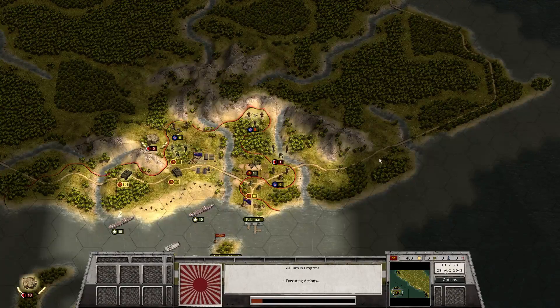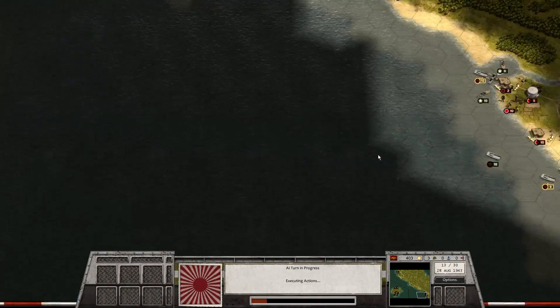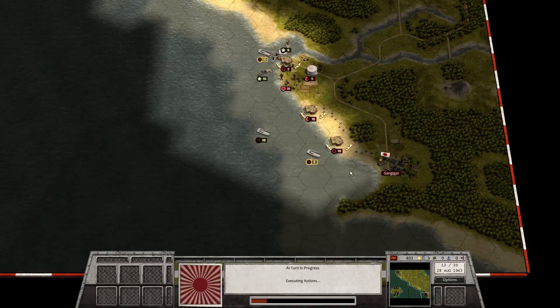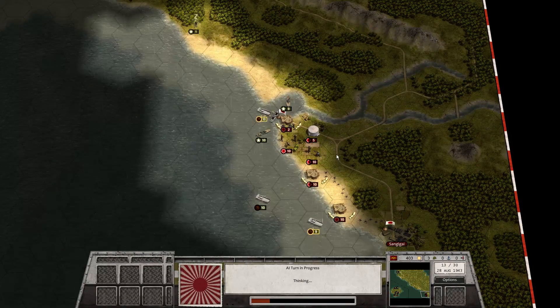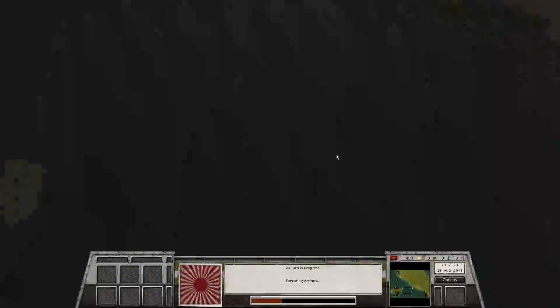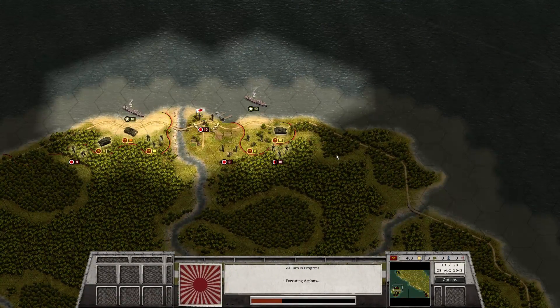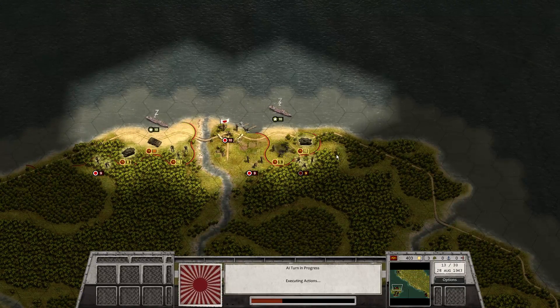I got that one unit left with one strength, and he's back in supply somehow. The aircraft is now coming over here. How come they're back in supply? I lost one strength point to that - that was stupid. They got more infantry coming up here. This situation is getting unstable. I will use my reserve unit.